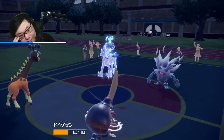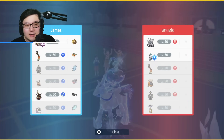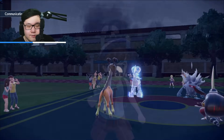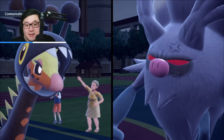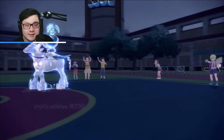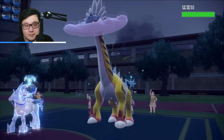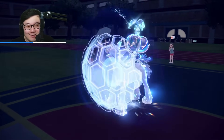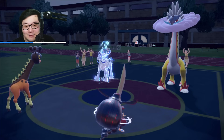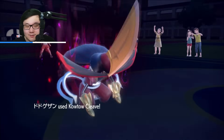They're not setting Trick Room, which I'm very shocked about, but it works out for me because I get to go for Hyper Voice and Kowtow into the Annihilape. Shadow Claw is not doing damage. They did not get Trick Room up at all this game. Raging Bolt comes in — it's taking a Kowtow plus a Hyper Voice next turn. It looks like I directed the Sucker Punch too, so that's even more ideal. Assault Vest Raging Bolt confirmed. Here comes a Kowtow — so much damage.